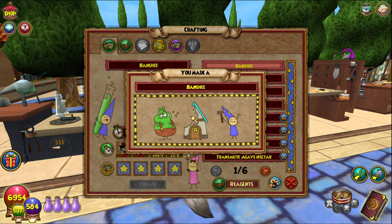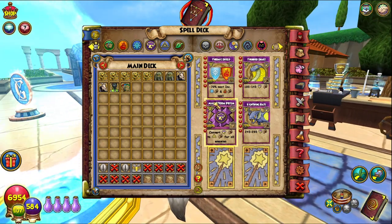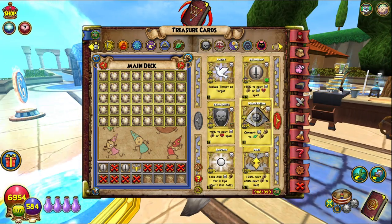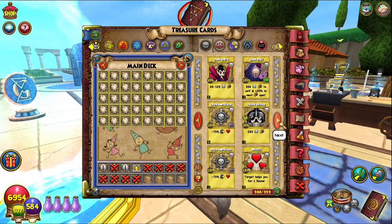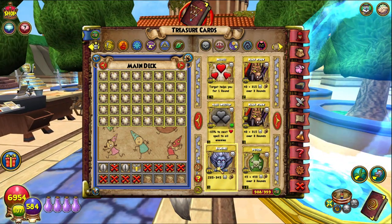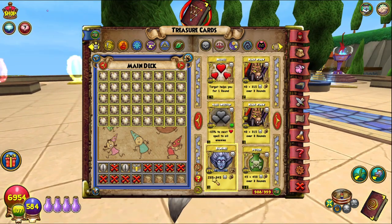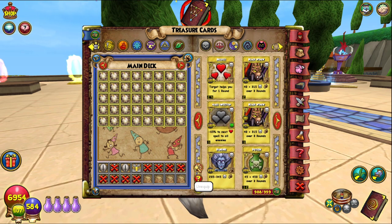Let's create the Banshee. Boom — there is our first Death School only spell created on this character. It goes into the side deck as Banshee, and it does exactly the same as a normal TC Banshee: 85% accuracy, deals up to 345 Death Damage, only to one target, and costs 3 pips Death.